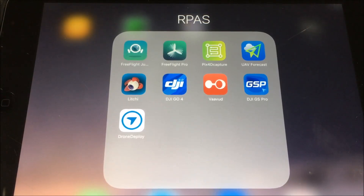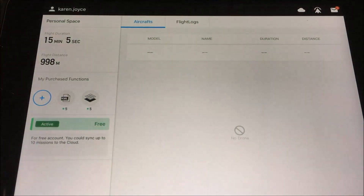DJI Ground Station Pro remains one of my favorite mission planning apps despite all the really bad reviews it gets on the App Store. One of the reasons that I like it is that there are so many different parameters that I can change in there and that I'm in control of. So let's have a look at the app itself.